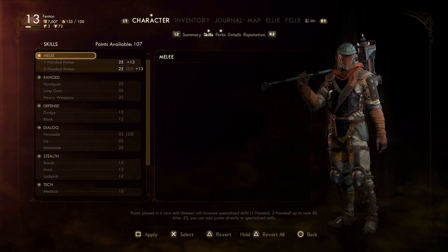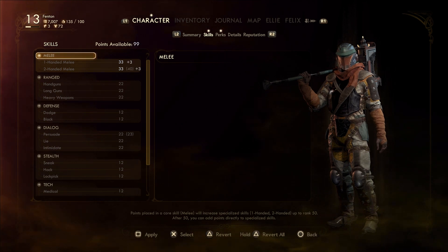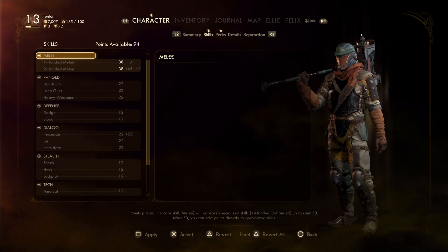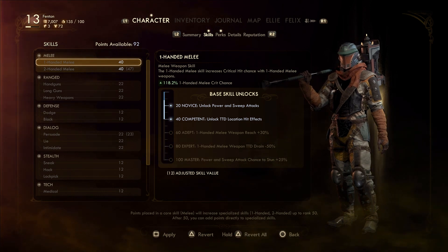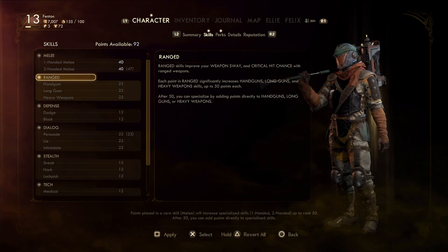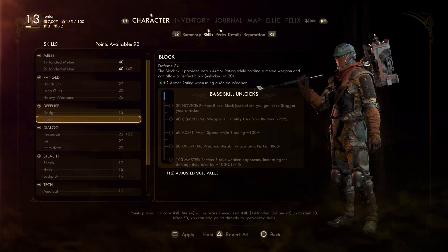First of all, we're going to get to melee. We're only going to do 40 points. Why 40? This will give us access to do critical hits on the weak spots, especially if you're in stealth. It unlocks TTD location on critical hits right there. That's what we want — 40. Remember that.